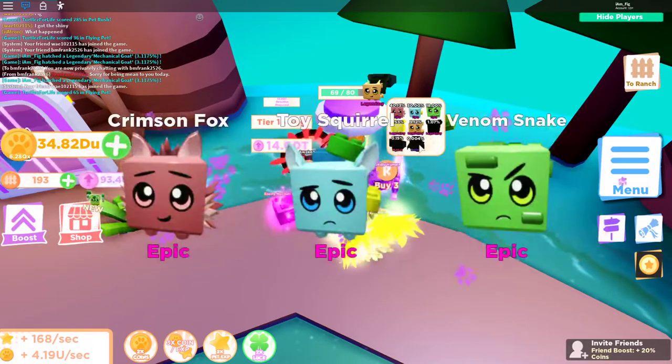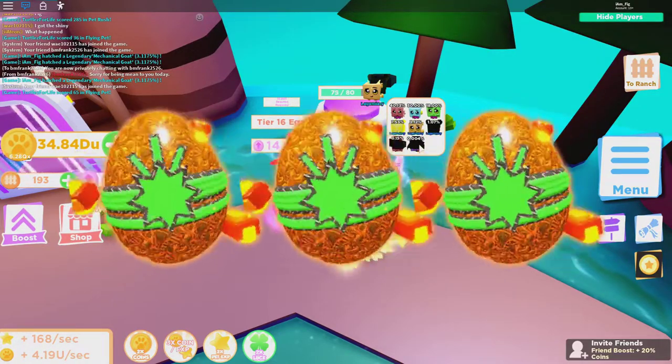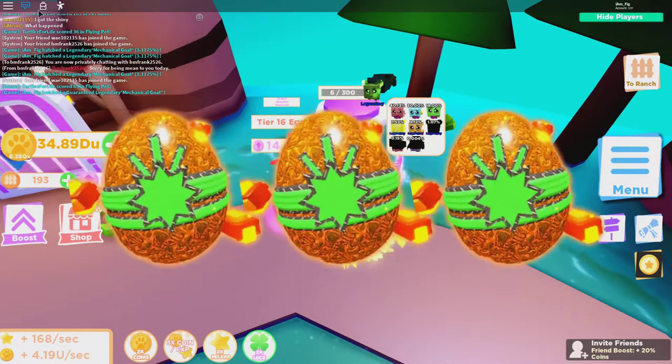I'm wondering how much the divine is going to cost on the guaranteed — I think it's going to be 15,000, unless it's super OP and costs 20,000. As I get my first guaranteed legendary, it's the Mechanical Goat.